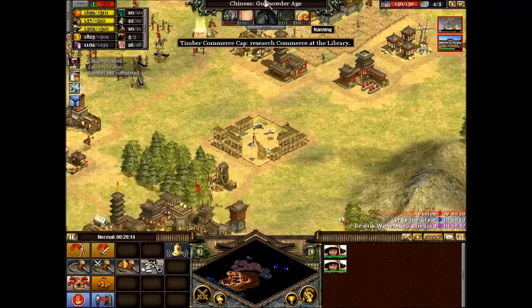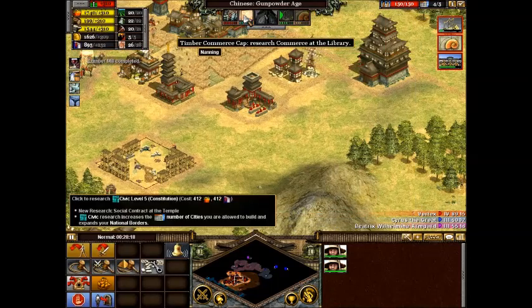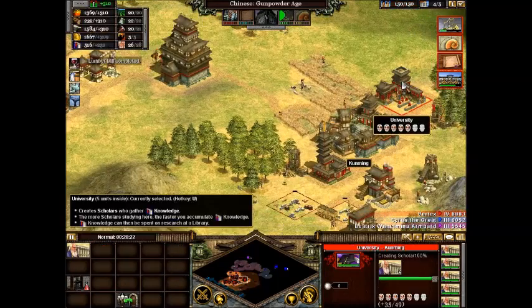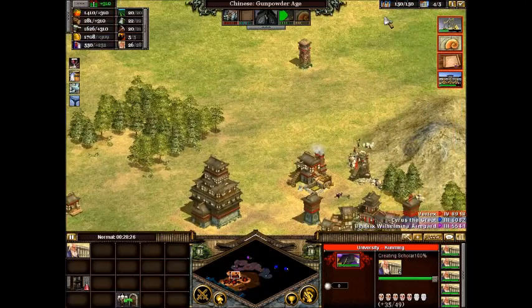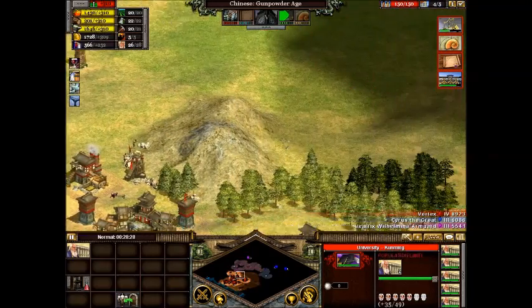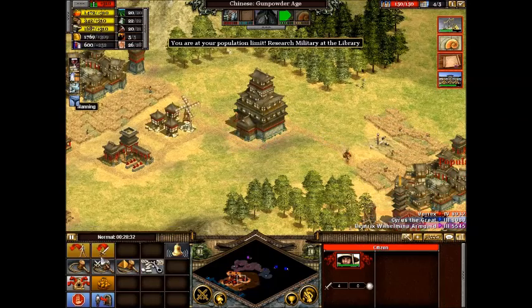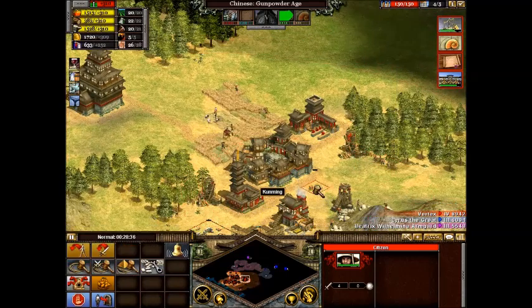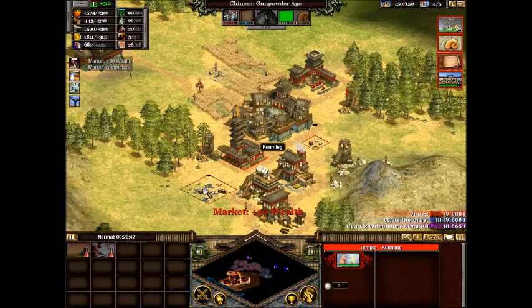Now, all my commerce caps are getting really high, which means I should be pretty good for resources. Even if you have huge amounts of gathering going on, you're still going to run out when you try to make an army or attack. So you want to make sure they'll increase while you attack.